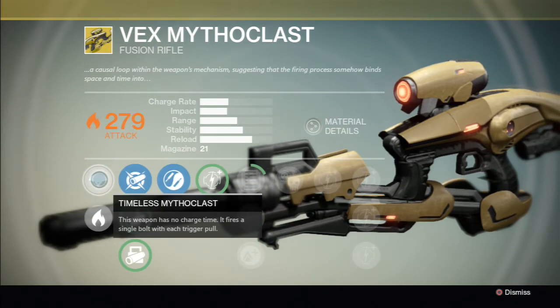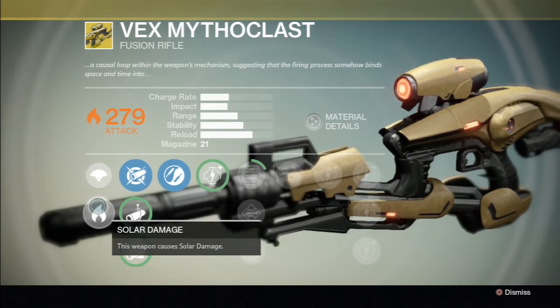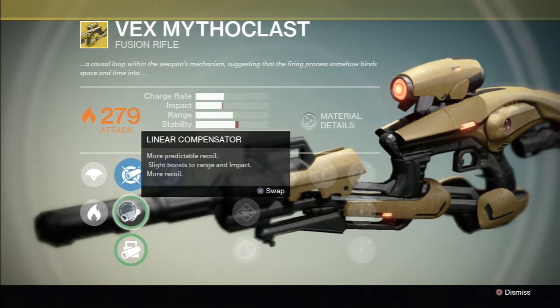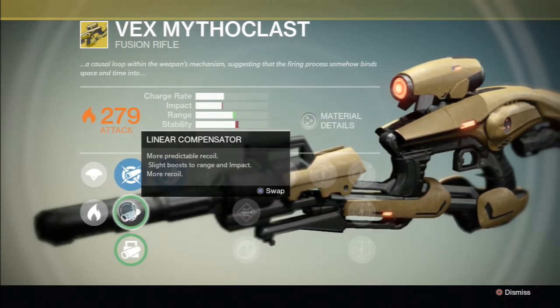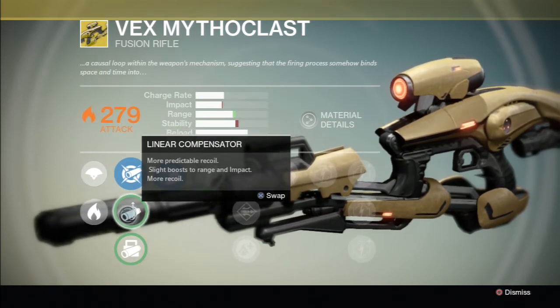It's got the Timeless perk — this missile class weapon has no charge time, firing a single bolt per trigger pull with solar damage. Ballistics options include air compensator, which loses impact but gains range and stability.